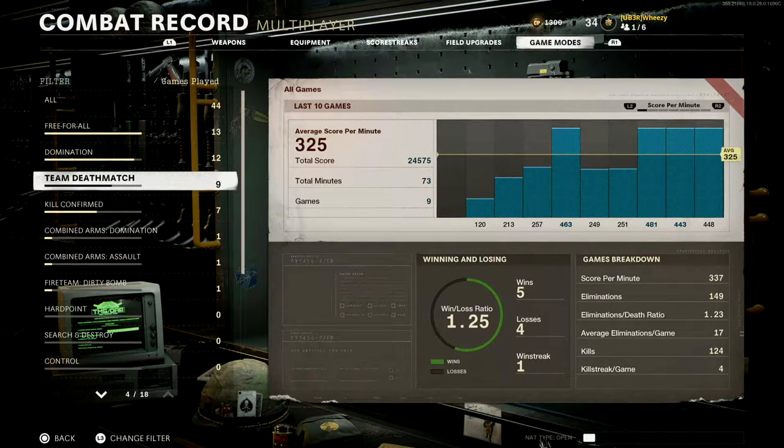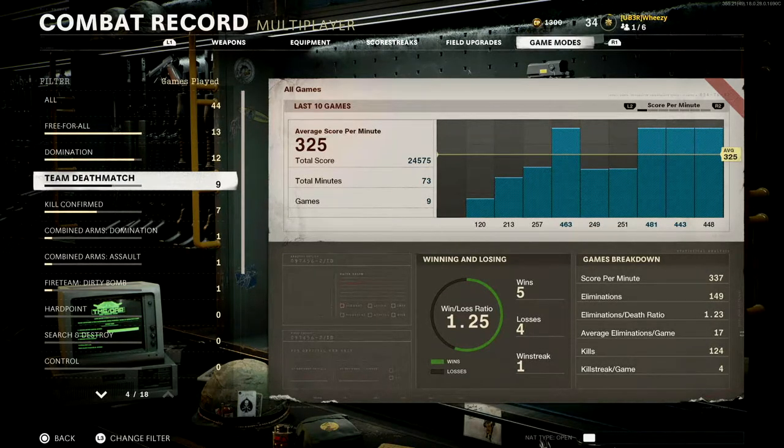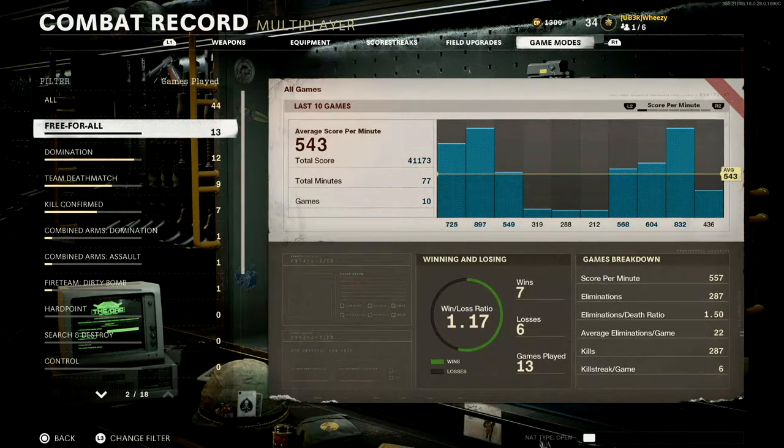Team Deathmatch was about 325. I was surprised — I thought Team Deathmatch wouldn't be quite as good, just because it tends to be a little bit campier mode in Call of Duty. People, since there's not an objective to speak of, tend to be a little bit campier in Deathmatch than they are in Kill Confirmed. Kill Confirmed was more consistent for me because it's a mixture of killing and objectives with collecting the tags. It keeps people moving around. Kill Confirmed is one of my favorite game modes — it's a lot of fun and it's more consistent. The numbers were pretty consistently around 240, 420, 350. Team Deathmatch had a little bit more variation.